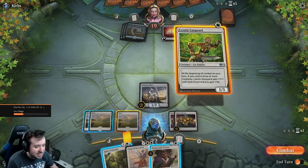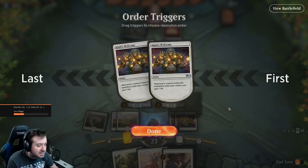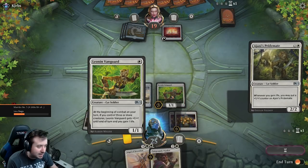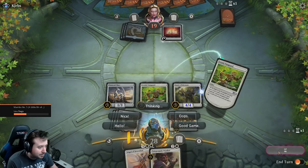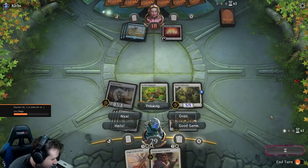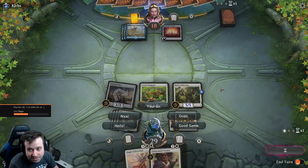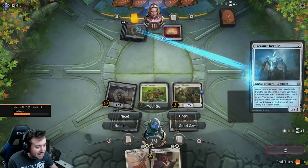Holy hell, are you kidding me? We messed this up so bad. We should have played the Pride Mate first but I wanted to get the other card out — whatever, we screwed this up. We go to combat, get a plus one counter and gain life. Dude, we missed out on so many plus counters. We could have honestly killed him next turn. He would have been an 8/8 instead of a 5/5.